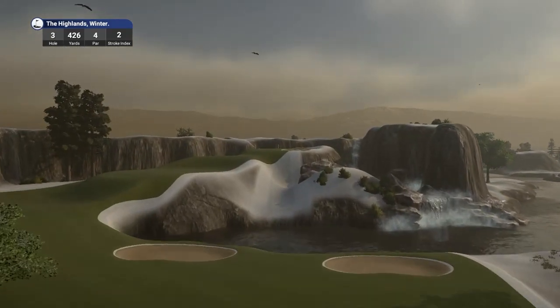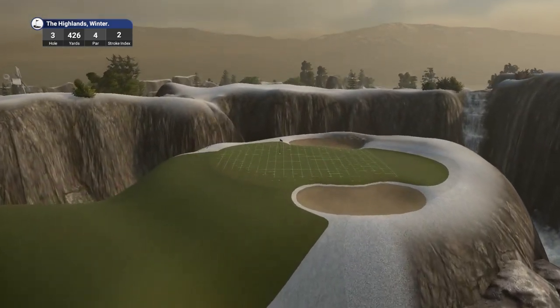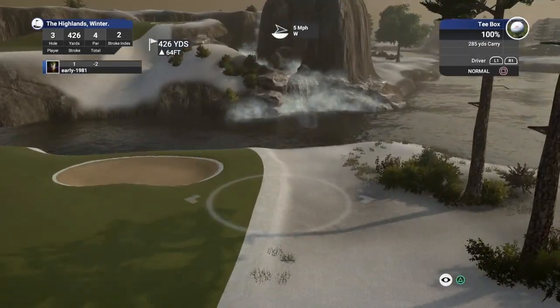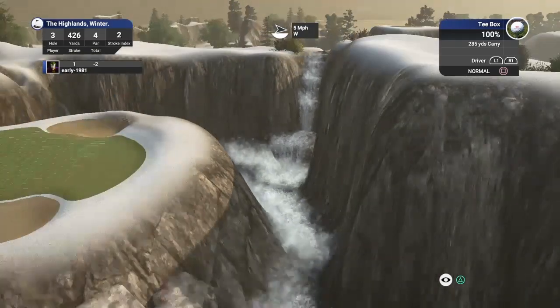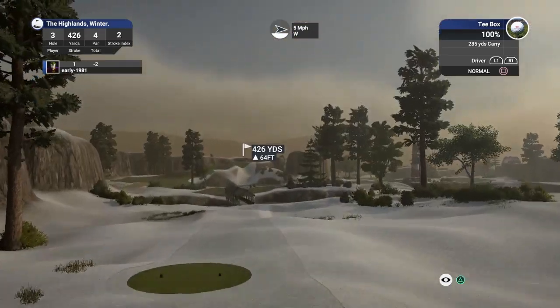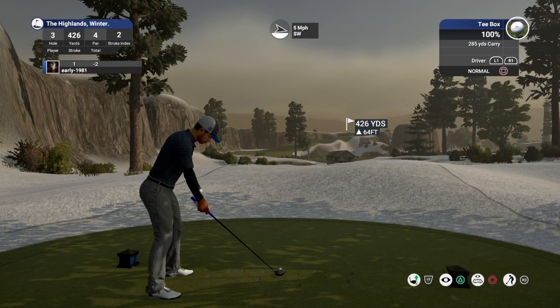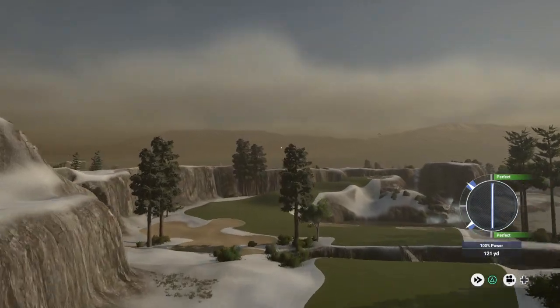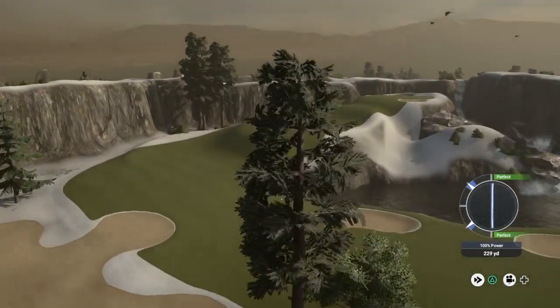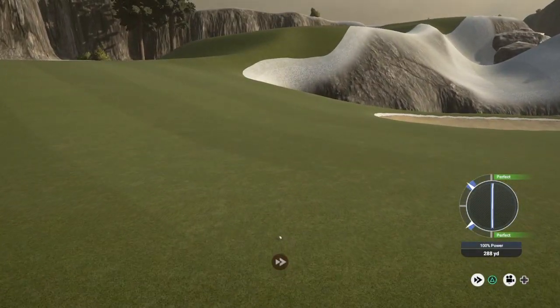Par four playing 426 yards, stroke index two. That's definitely a new feature — the waterfall coming down and then into the basin of water there. Let's just have a quick look at that because that is absolutely stunning. That was never in the original — what a cool addition. I get so excited when I find Tiger Woods courses that I've yet to play on the Golf Club 2019. So aiming left at this tree — could well hit this tree. It's another good swing but it should just hold. Just avoided that one — I thought for a second we might have clattered back off the tree trunk.